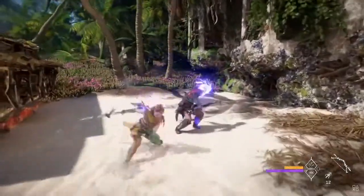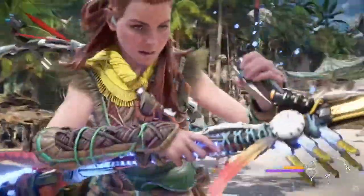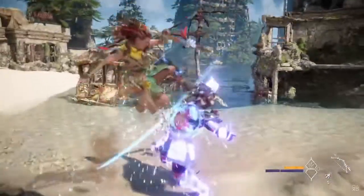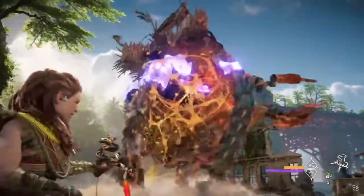A variety of machines can be overridden and used as mounts or in combat — I know that was in part one. Combat in Horizon Forbidden West puts a strong emphasis on tactics and player choice. For close-range combat, the spear is an excellent option with a range of combos. Valor Surges add a unique set of special abilities, one of which can knock back nearby enemies. All that for a knockback? A solution with adhesive grenades can temporarily stall machines.